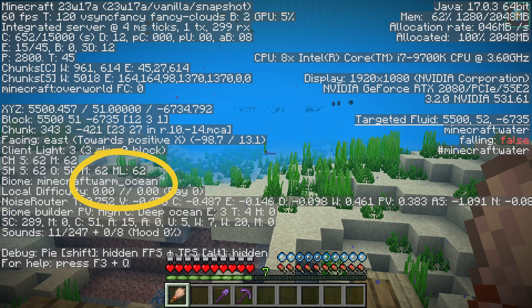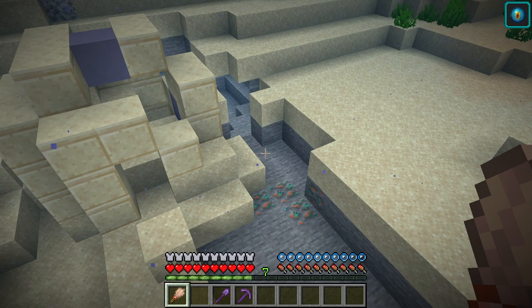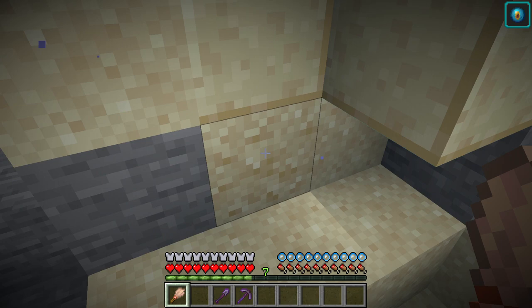Now up on the screen you can see we are in the warm ocean biome, and what we're looking for are these right here — they're ocean ruins. We're gonna be looking at some of the sand down here because some of the sand doesn't look quite the same. I found one right over here — you'll see exactly what I mean, this is what you're looking for.